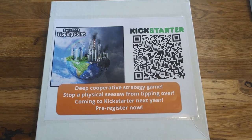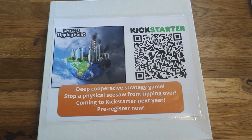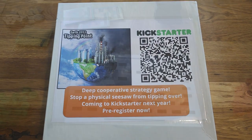Welcome to the Short Rules Explanation of Earth 2053: Tipping Point. In this game, up to four players take on the role of countries working together to avert a global climate catastrophe.